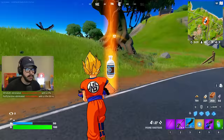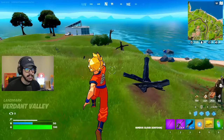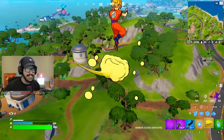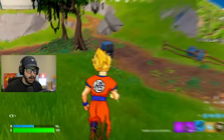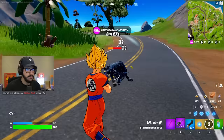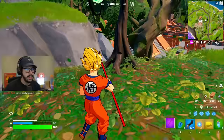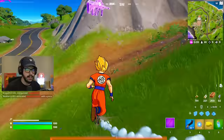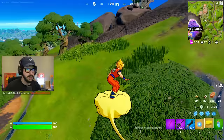The Nimbus Cloud works like the Silver Surfer glider did. And you can drop off it with no fall damage. With the Kamehameha you've got three shots. The game feels really good. I can't wait to use my Kamehameha in a build fight and just absolutely obliterate my opponents.